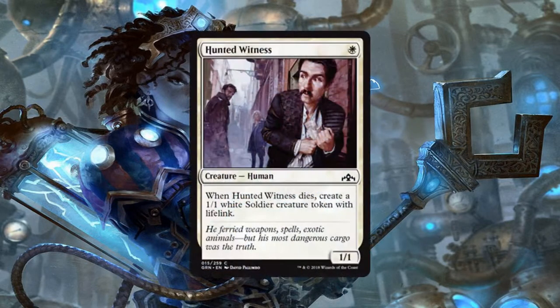Next up we have Hunted Witness, a 1/1 human for 1 white mana. When Hunted Witness dies, create a 1/1 white soldier creature token with lifelink. It's a 1/1 for 1 mana and that's not bad, but it replaces itself with a lifelinking 1/1 version of itself, and that is great. Take this thing all day.